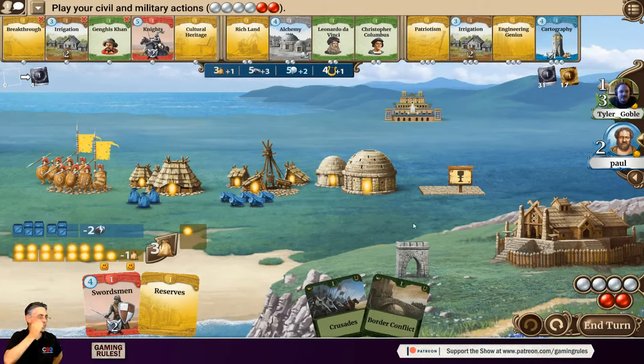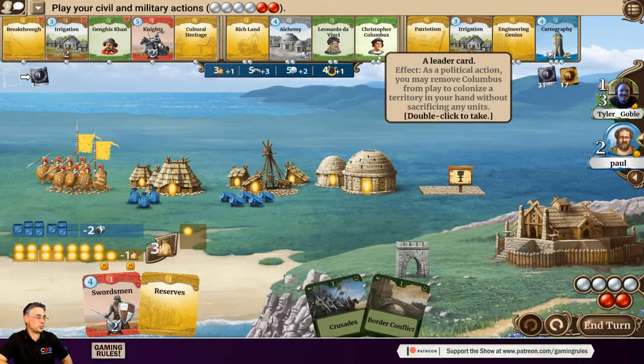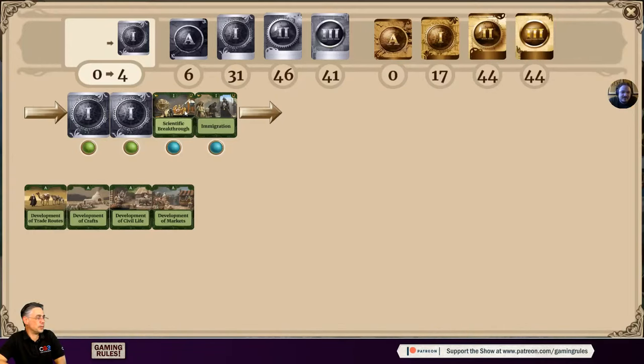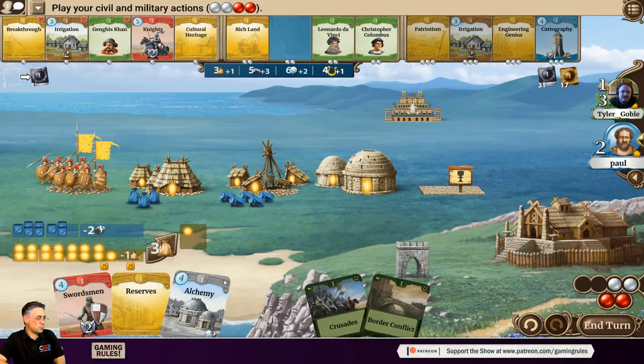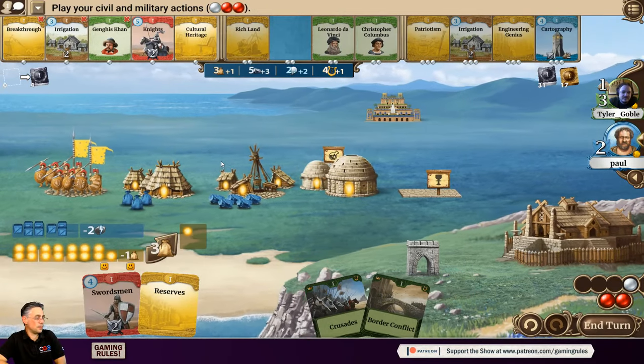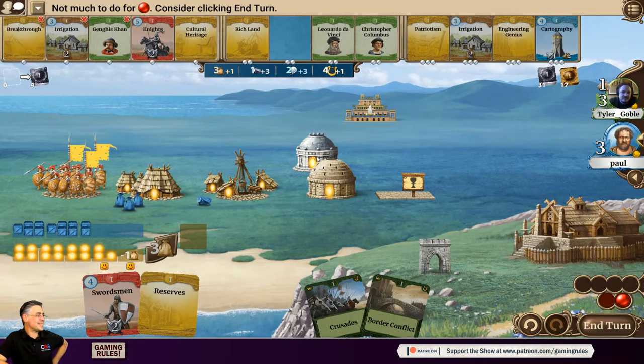Paul also likes Cartography and Masonry. He dislikes Columbus because whenever he takes it he never draws territories, and in games where he draws territories he doesn't have Columbus. He considers playing Swordsman to catch up militarily, then plans an alternative: take Breakthrough, then upgrade a lab. He works through the math: developing that lab will give five science next turn, enough for Swordsman. He then undoes a previous idea he wasn't happy with.